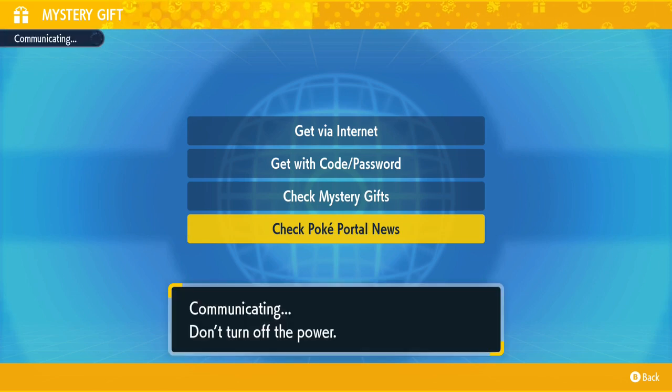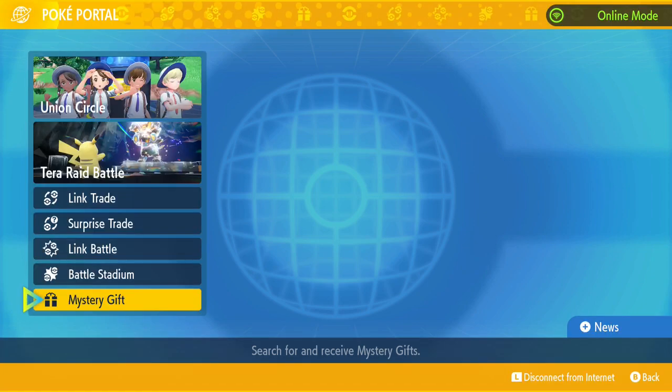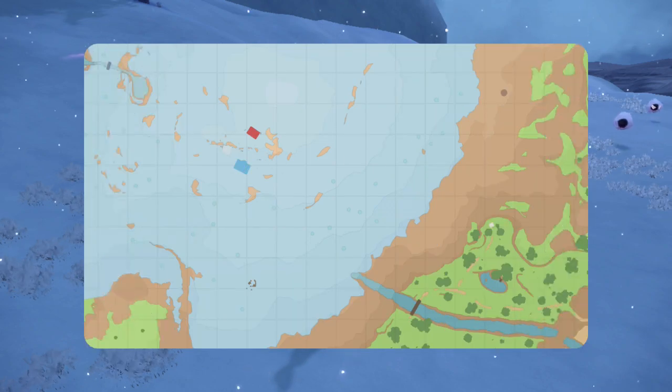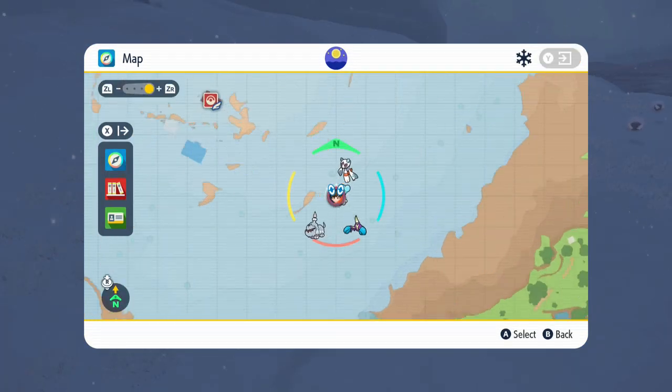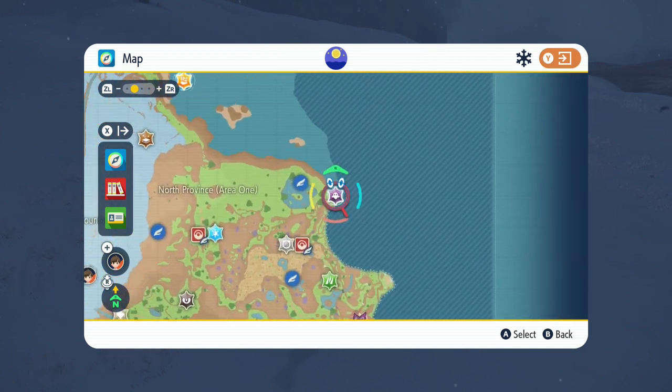To get the update, go to the portal, then Mystery Gift, and it will say you've got the updates. Then once the game loads, go to a den, which is marked with a blue-ish icon on the map.